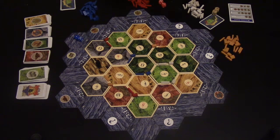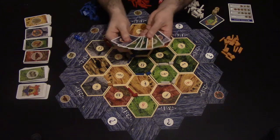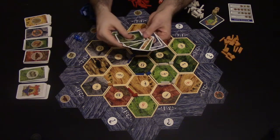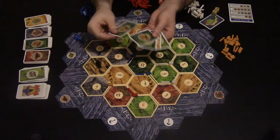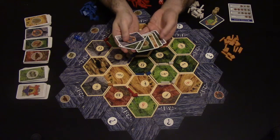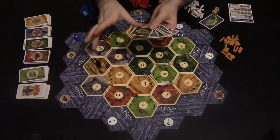That's the collecting resources phase. Now you have the opportunity to trade, but trading is only with the active player. So blue might say he wants brick and is willing to offer one wood, or one ore for a brick. You can make any legal trade with the things you have. You can't fib, but you don't have to show people the cards when you're trading.